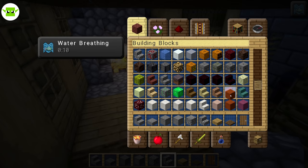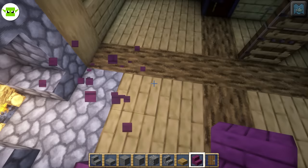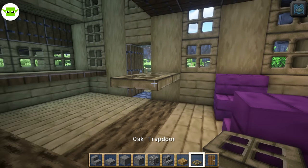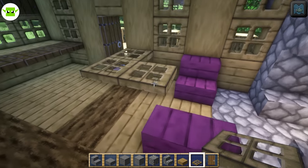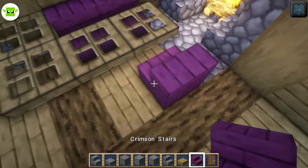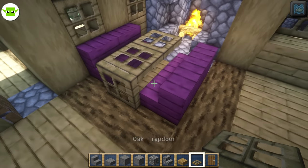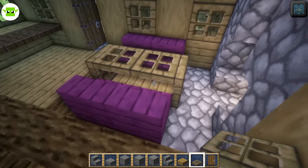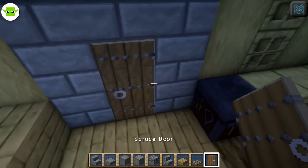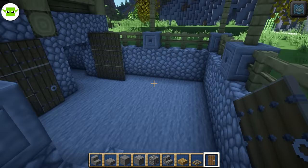Maybe a couple of chairs for furnishing — you guys couldn't be much worse at furnishing than me, that is for sure. We've got a little couple of chairs and then a little table — a little bench seating table design. Maybe change it to something like that — a little bench to have your foods. You could add so much more detail, put a door here as well to keep out the drafts.